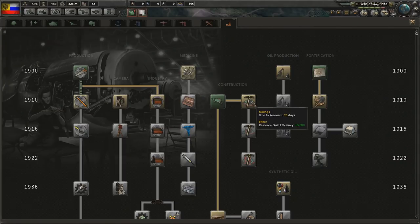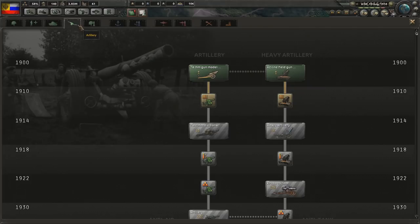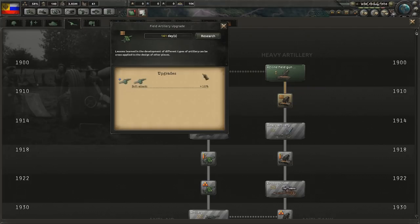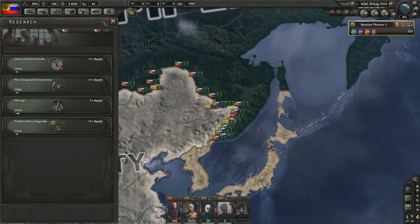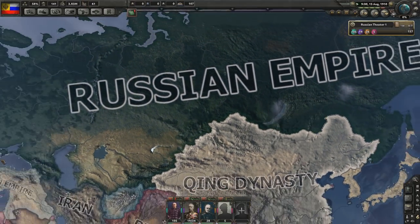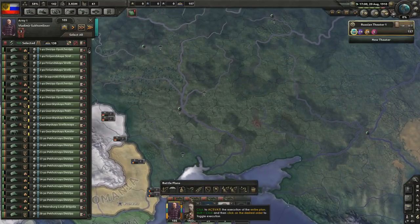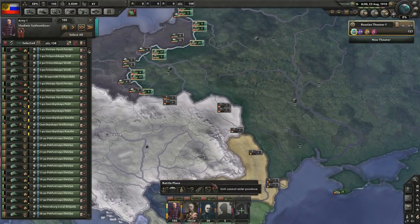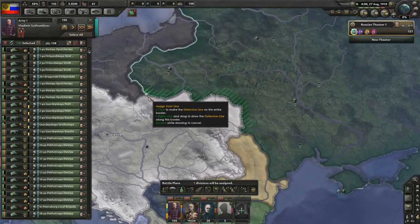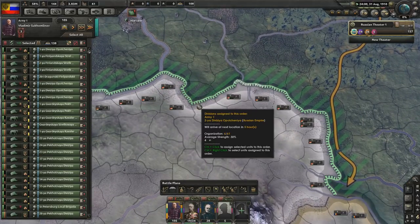New surgical instruments - resource gain efficiency plus 5%. So I'm really trying to boost my country quite quickly. Submarine attack I'm really not that bothered about. Field artillery upgrade - let's do that. So when we do get some army experience, that's going to be very good indeed. We have the power to be an extremely powerful force.